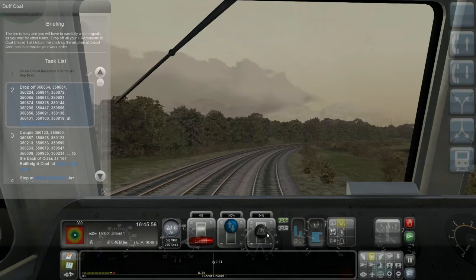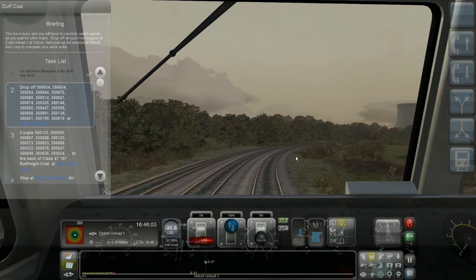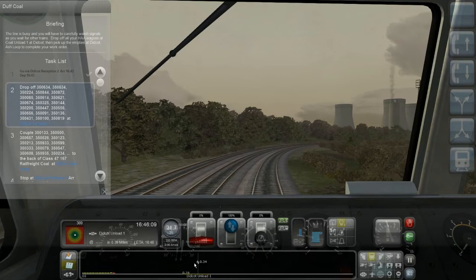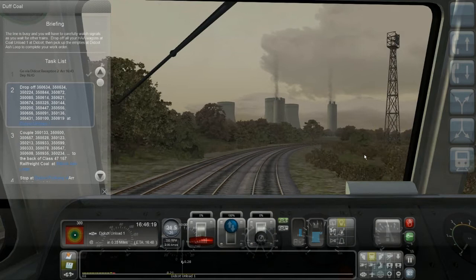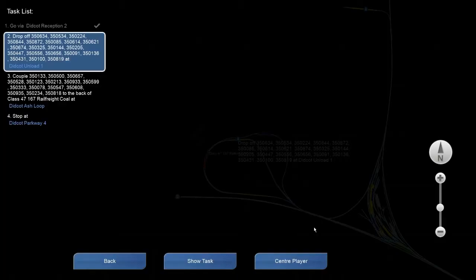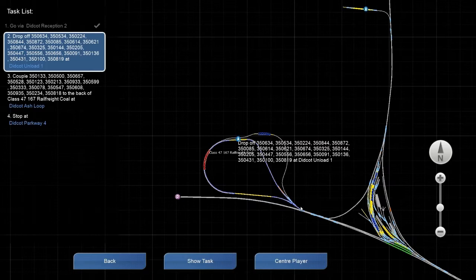Coming up to Didcot Unload 1. There's a little signal here in 0.3 miles — I'm guessing it means I have to do something there, uncouple in this case. And then I'll probably have to move forward because I have to attach the rest to the back of my train.